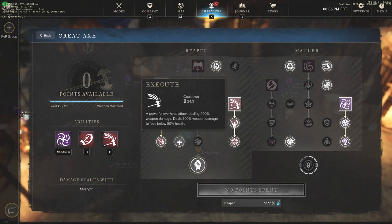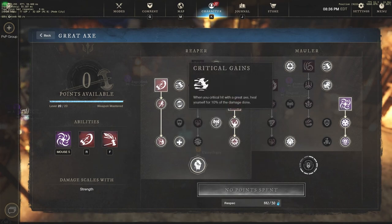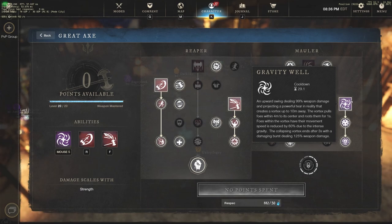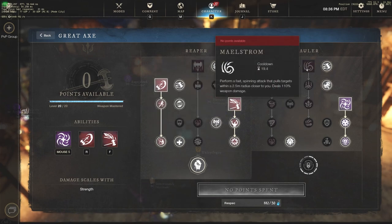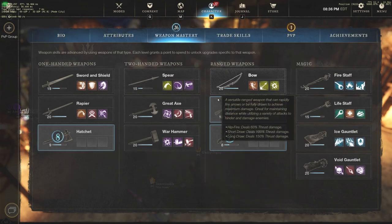If you have a couple of Hammers on your team, stuns are going to happen very often and Execute is going to apply a lot of damage, especially to blow through foes below 50% health. You can always swap Execute for Maelstrom if your team needs more CC. Gravity Well is an obvious choice as well. The passives are pretty clear — feel free to pause and read through them — but those are the three main active skills: Gravity Well, Execute, and Charge.